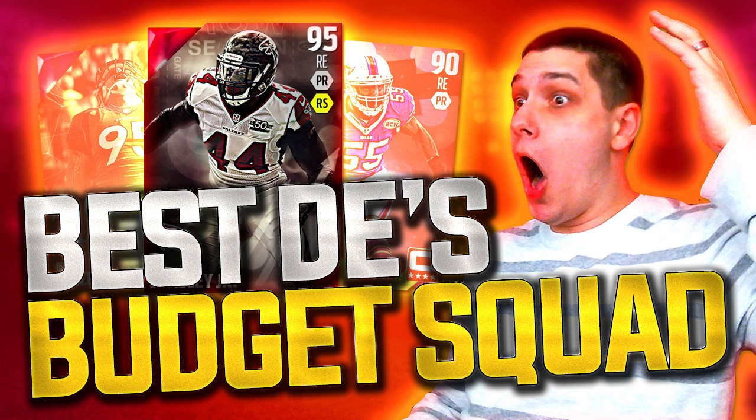Hey, what is going on guys? Clickwood here back again bringing you guys another Madden 16 Ultimate Team video. The budget squad, the budget team builder is back. What we're going to be doing here on the new series is putting together a budget team — finding the best players at each position. Previously I used a 5,000 coin budget, but at this point in Madden I think pretty much everybody can afford at least 20,000 coins per item. So we're going to stick with a 20,000 coin budget.